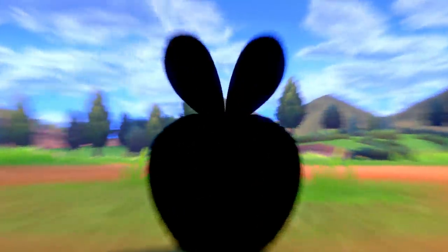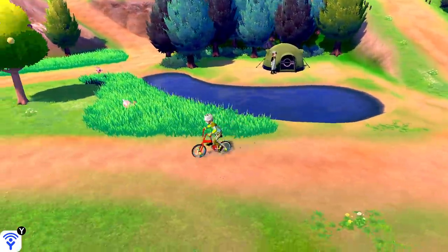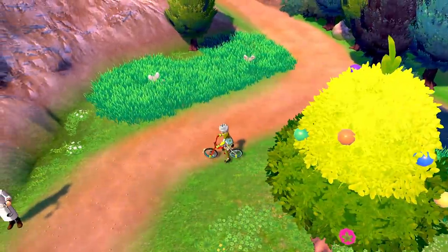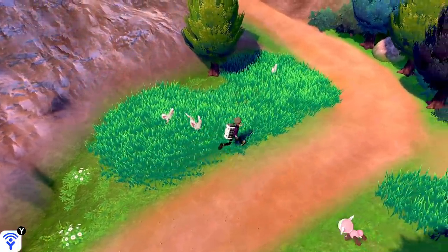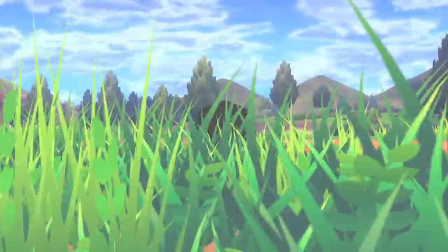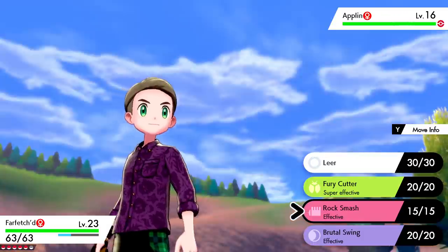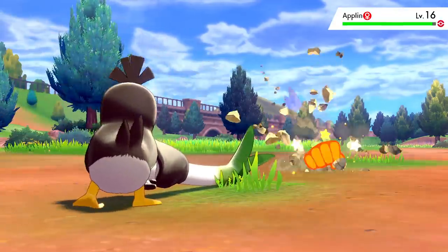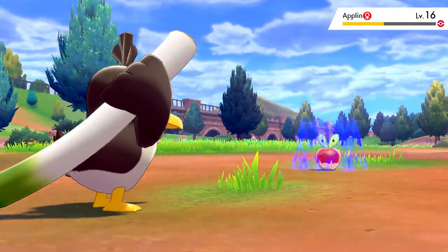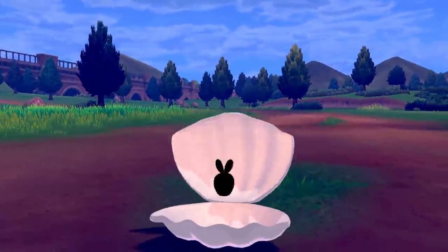Next up is the unassuming little Applin, which can be found primarily on Route 5, just east of Turffield. These things won't be wandering around in the wild though — instead you're going to have to look for exclamation marks appearing in grassy patches and walk into them; they're just in the grass, you can't see them in the overworld. Interestingly, this little critter has two possible evolutions, and which one you get depends entirely on which version of the game you have — Sword or Shield. Having said that, the process is basically identical whichever version you've got.